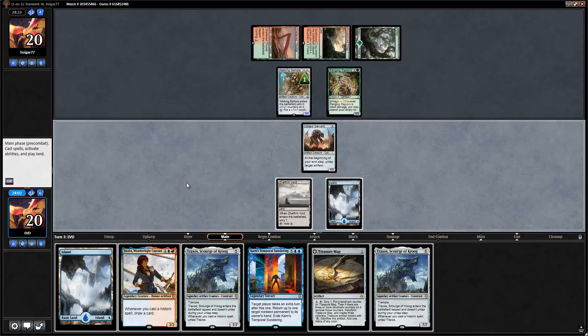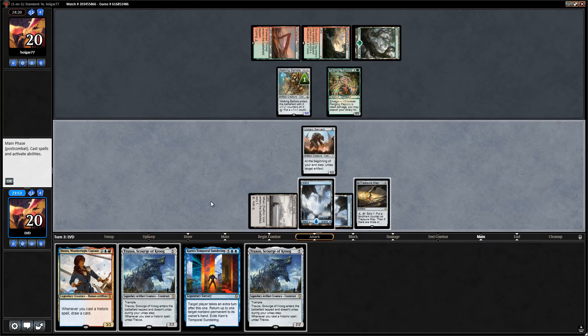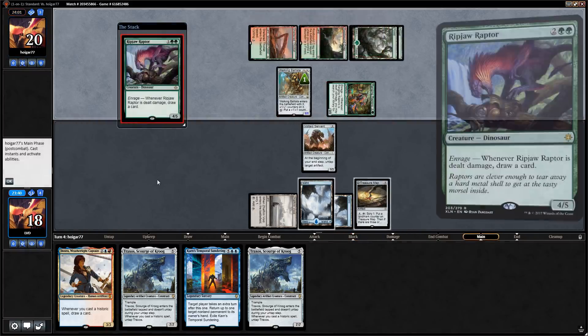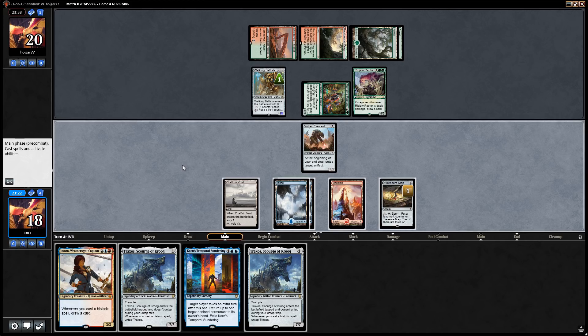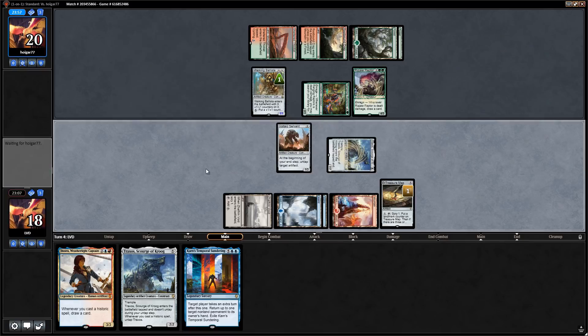It's some sort of rampy dinosaur deck — Ranging Raptors. We'll play Treasure Map and scry. If we find our fourth land, Traxos looks appealing with Voltaic Servant. I'll take two from the Raptor — don't want to give a free land — and there's a Ripjaw Raptor too. Let's find that land — Mountain, perfect! Could play Jhoira or just play Traxos which blocks all the opponent's creatures. We want Traxos in play to untap with Voltaic Servant and block rather than taking six or more damage.